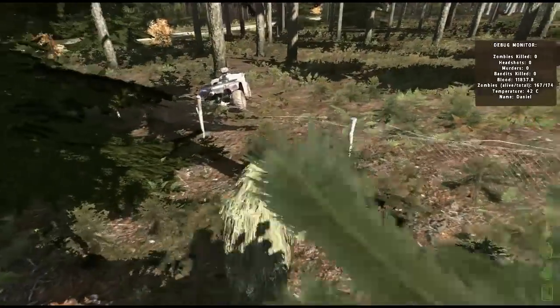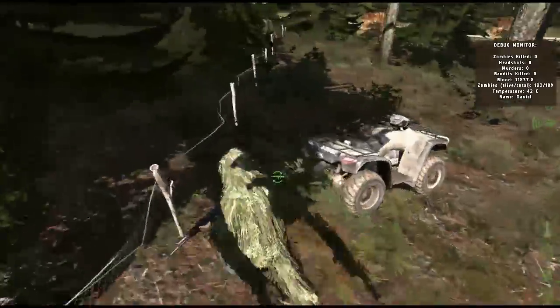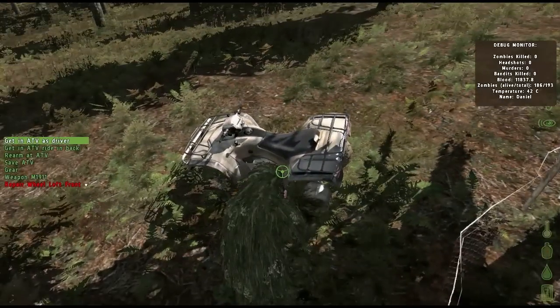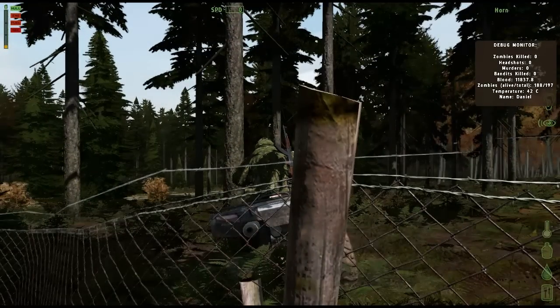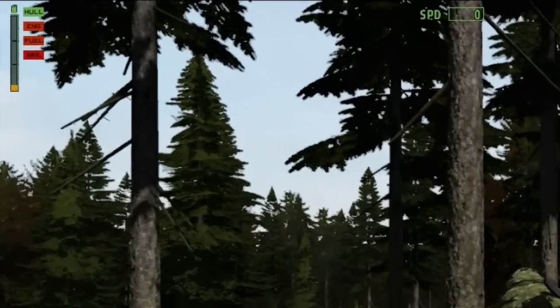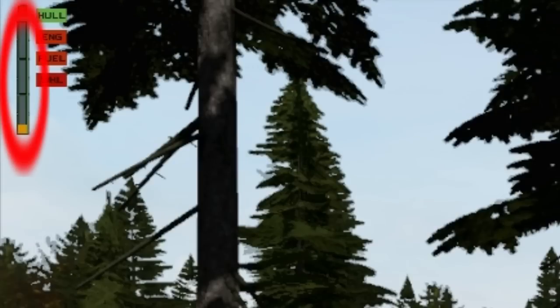I found an ATV and promptly located parts. To see what parts you need for the vehicle, simply hop on or into the vehicle by using your scroll wheel and choosing the appropriate get in option. Once you are in the vehicle, the status will be shown in the upper left hand corner. The bar on the left indicates the current fuel amount in the vehicle.